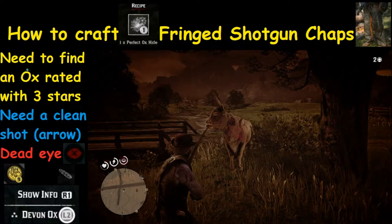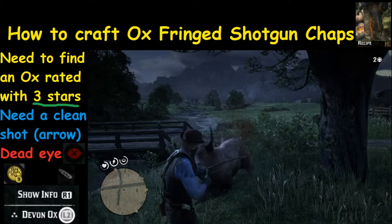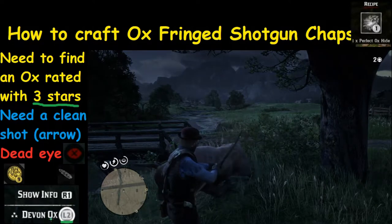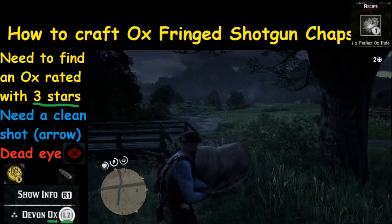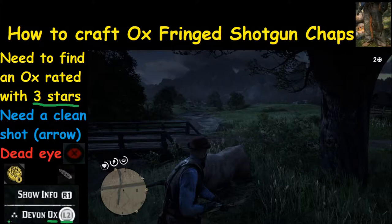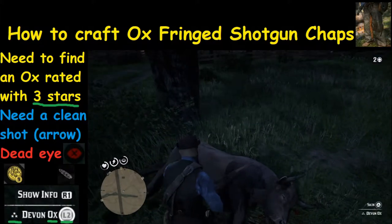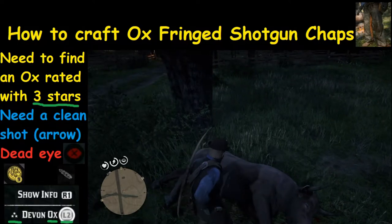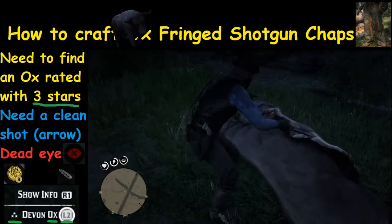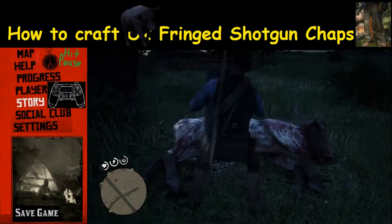That's the mechanics of getting off a clean shot. As you can see in slow motion there, got a very good shot. Then the next thing you're going to want to do is go up to the ox and inspect the hide, and keep your fingers crossed that it's still three stars. Sometimes if you don't get that good shot off it might not be three stars. Here we are — the good news is it's still three stars. Now we just need to cut it up and get it on the horse.